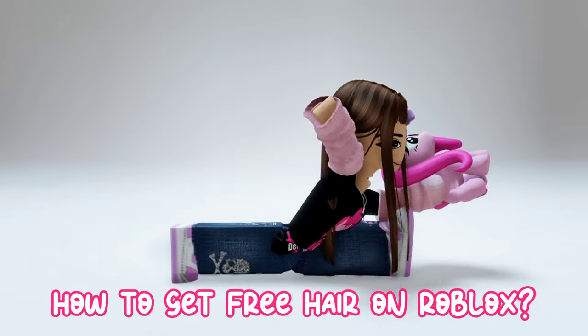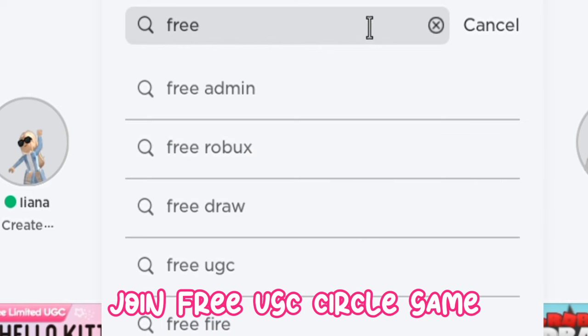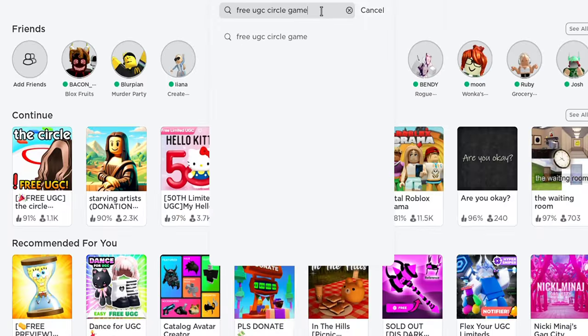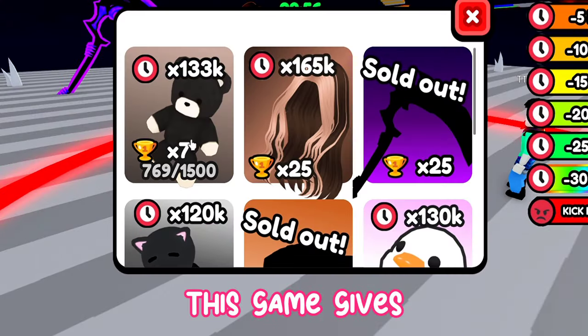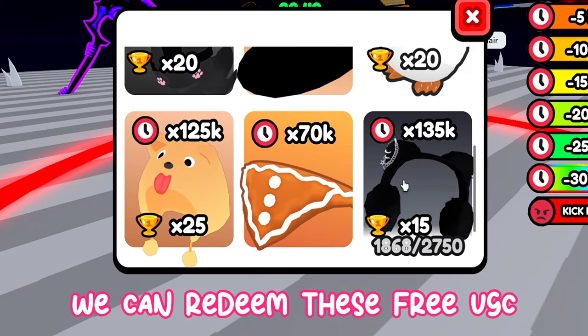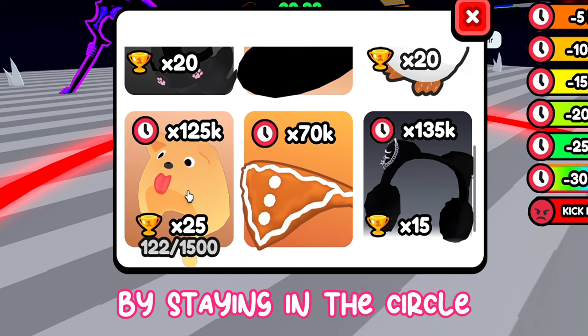How to get free hair on Roblox. Join Free UGC Circle Game. This game gives free nice hair and items daily. We can redeem these free UGC with points or wins we get by staying in the circle.